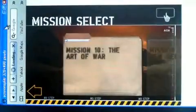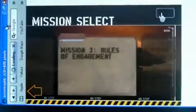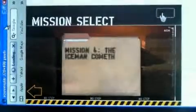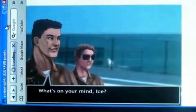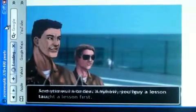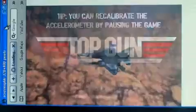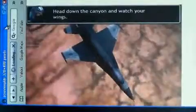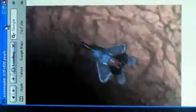So you hit Start Mission and you can click on one of these, and then it goes into a little story — Maverick and the Iceman. So now it's going to load. The jet fighters use the accelerometer, so it's pretty cool how you control the aircraft. You have to tilt the phone back and forth. It plays the Top Gun music in the background, which is nice.